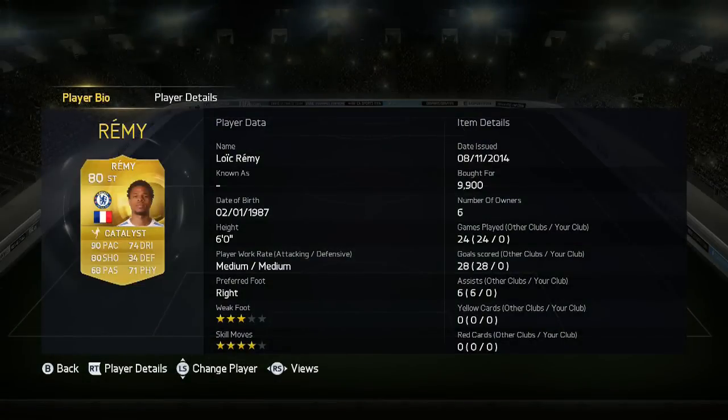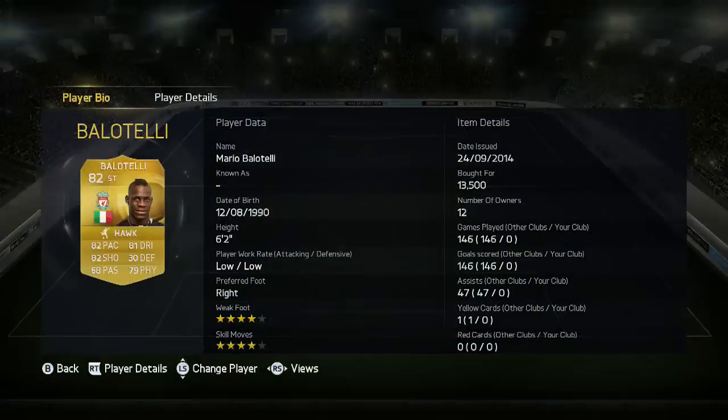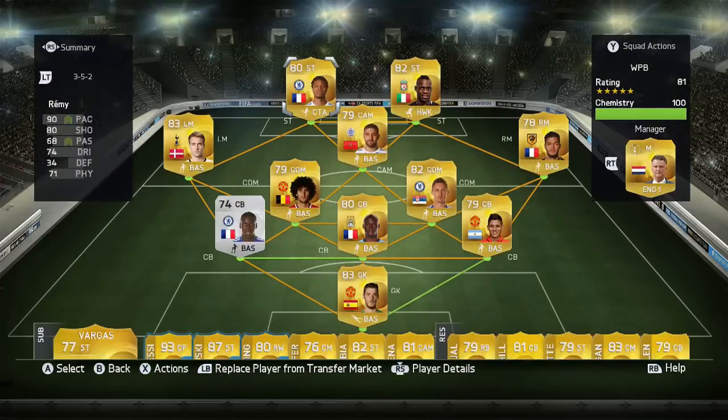Remy has 4-star skill moves, 3-star weak foot, and is 6 foot. Balotelli is 6 foot 2 with 4-star skills and 4-star weak foot, and great all-round stats to be honest. They're similarly priced at around the 10-15k mark. Let's just get into this and see who gets the higher match ratings.